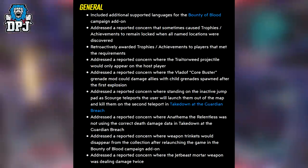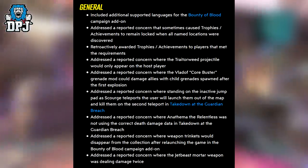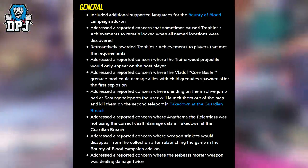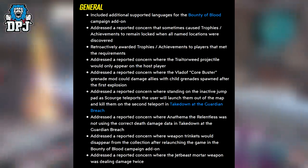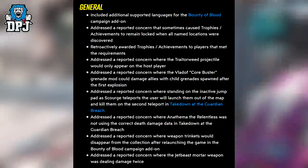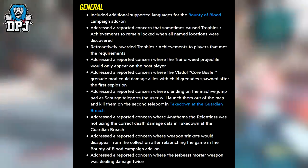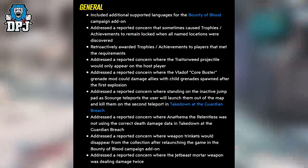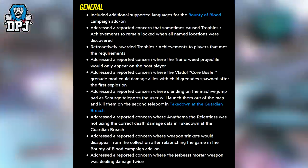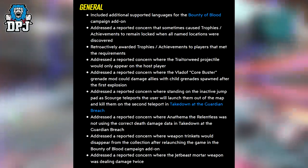Moving on to General: included additional language support for the Bounty of Blood campaign add-on; addressed a concern that sometimes caused trophies/achievements to remain locked when all named locations were discovered, and retroactively awarded those trophies to players that met the requirements; addressed a concern where the trailer weed projectile would only appear on the host player; addressed a concern where the Vladof Core Buster Grenade would damage allies with child grenades spawned after the first explosion; addressed a concern where standing on an inactive jump pad as Scourge teleports would launch the user out of the map in Takedown at the Guardian Breach; addressed a concern where an Anointed Relentless was not using the correct death damage data in Takedown at the Guardian Breach; addressed a concern where weapon trinkets would disappear from the collection after relaunching the game in Bounty of Blood; addressed a concern where the Jet Beast mortal weapon was dealing damage twice.